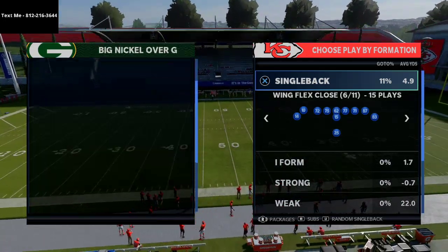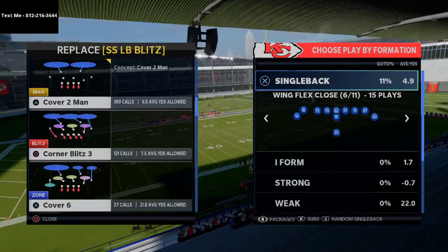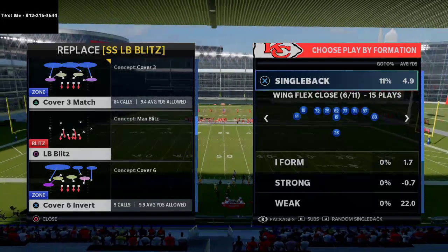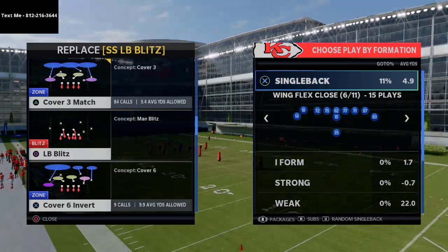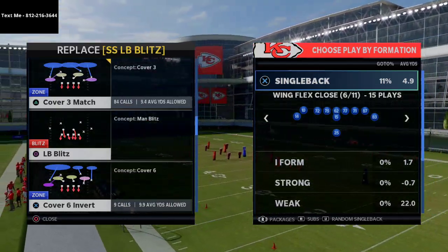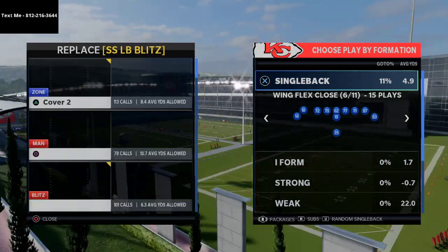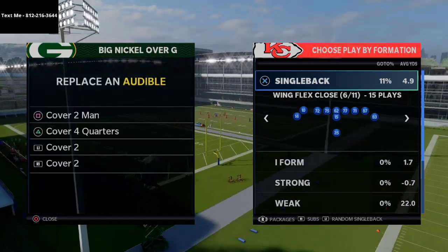We'll work through big nickel over G. One of the things you have to really plan for whenever you go under center is the blitz. What I personally like about under center formations is that it allows you to get the ball out super, super fast. You can snap-throw pretty much anything — you can literally get the ball out in a second.